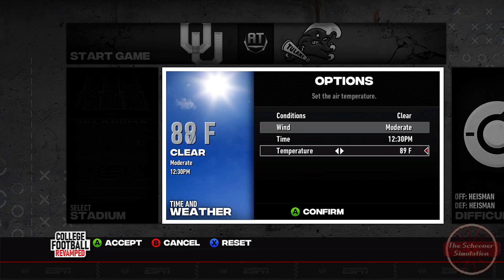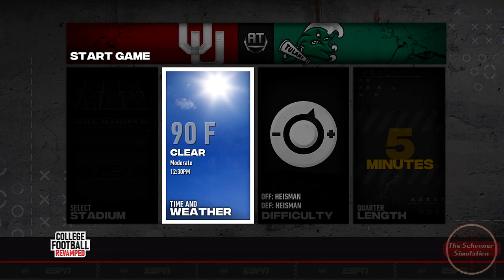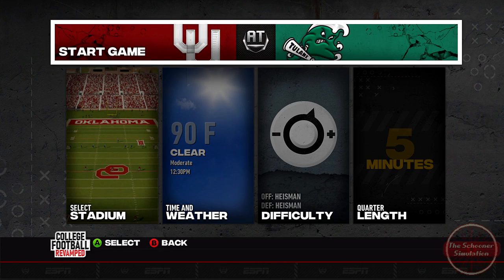According to Dark Sky, it's looking like it'll be 90 degrees at kickoff, feeling like 100, and with a 61% humidity range. At least there'll be a 13 mile an hour wind.